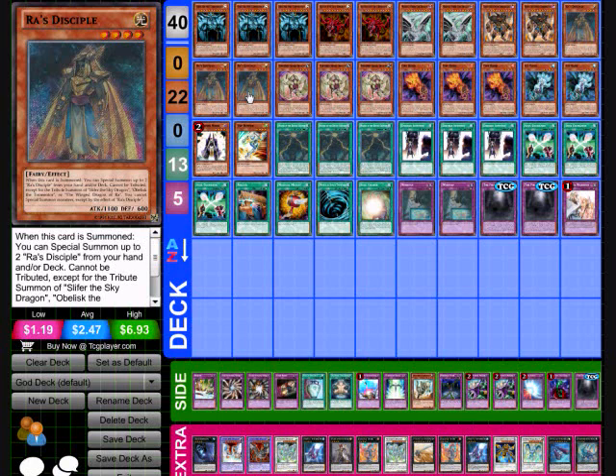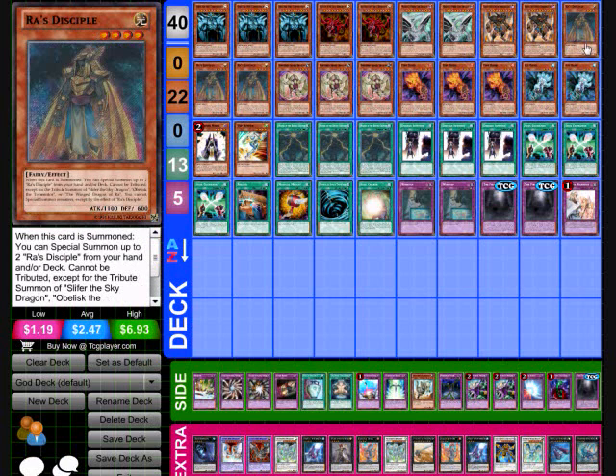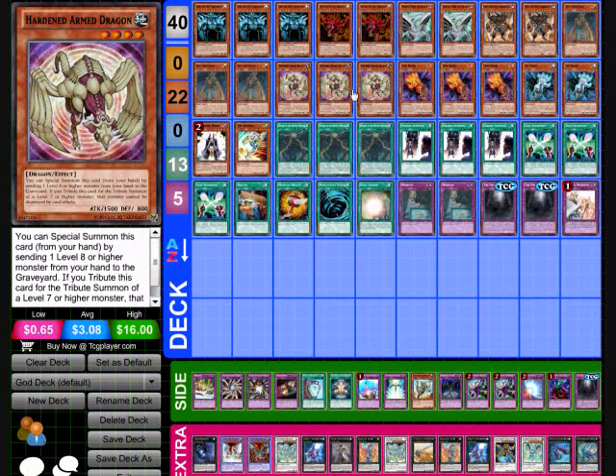Next is going to be three of the Hardened Armed Dragon. When a level 7 or higher monster is tribute summoned with the Hardened Armed Dragon, that monster cannot be destroyed by card effects. So if you tribute summon an Obelisk the Tormentor after tributing a Hardened Armed Dragon, it's basically immortal. The only way it can be beaten is in battle, or if you can flip it face-down or send it back to the deck without targeting it, which is very hard to do. There is a Sylvan XYZ Sinker that can do it, I believe.